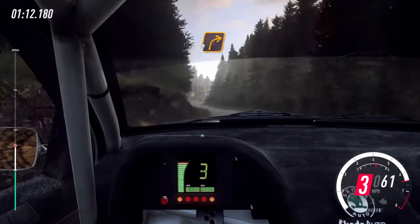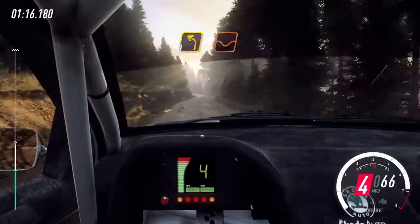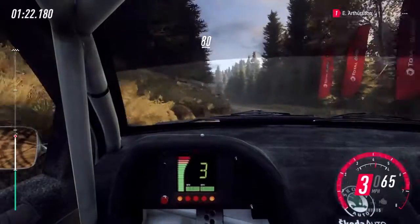Fifty, short two right of a crest, rock outside. Sixty, keep left of a small crest, into three left of a dip, ninety, three left long, don't cut rocks inside. Eighty.